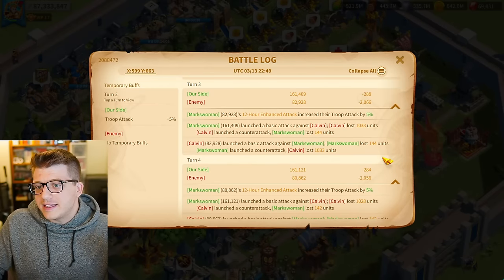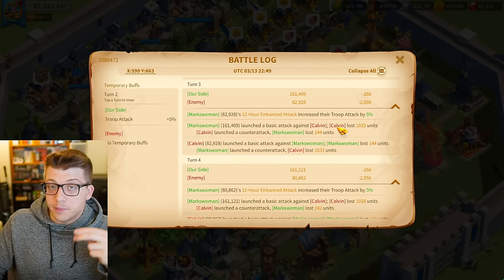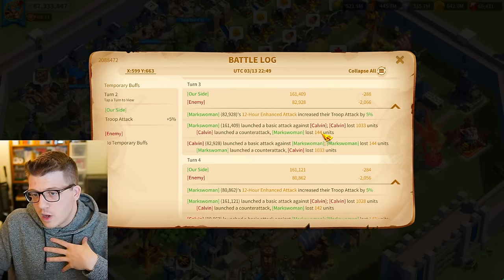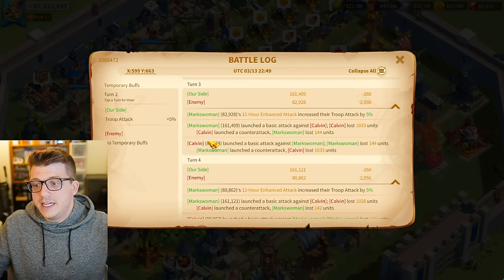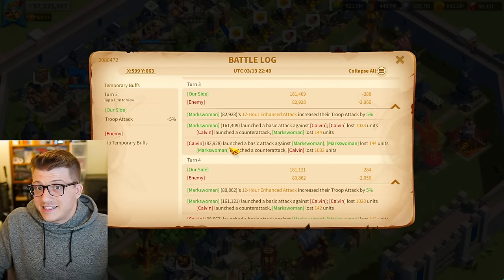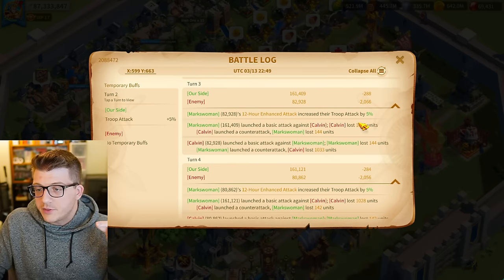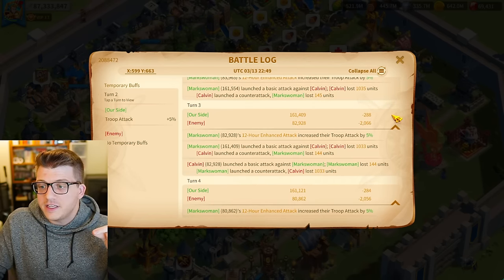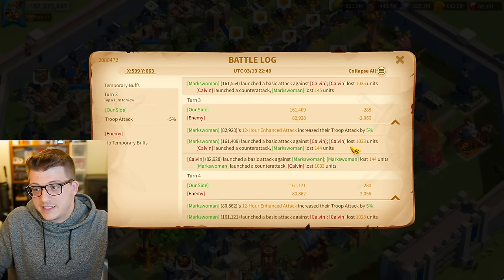If we take a look at the battle log we just created against that barbarian, you're going to see two main components on most turns. You're going to see Markswoman launching a basic attack and the barbarian losing some units because of that. Then the barbarian launches a counter attack in response to my basic attack, and I lose some units as well. On the same turn, the barbarian is also launching a basic attack against me — we're both hitting each other. So Markswoman also gets a chance to launch a counter attack in response. You'll notice that the basic attack causes the barbarian to lose 1,033 units, and the counter attack also causes them to lose another 1,033 units — for a total of 2,066 units lost that turn.